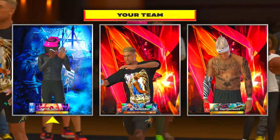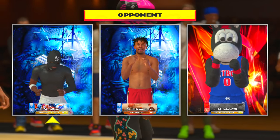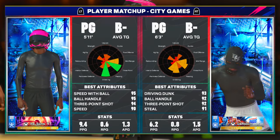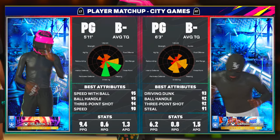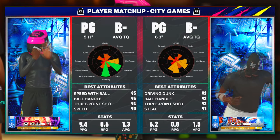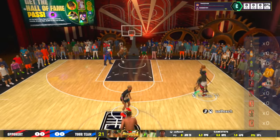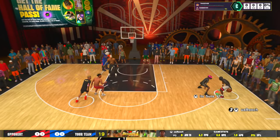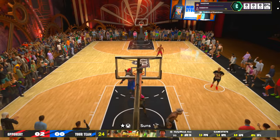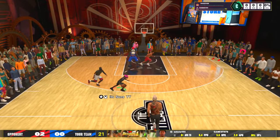Here we got the gameplay with the jump shot — the highest green window jump shot that NBA 2K Labs had given out, as you guys seen in those screenshots. I'm going to go over this gameplay with y'all, talk about the gameplay and talk about the jump shot because I've used it. For some of y'all that just want to know if this jump shot is good or not and want to see the animation in-game, this is the video for you. I'm playing 3v3 in the theater, no squads, with the jump shot on.